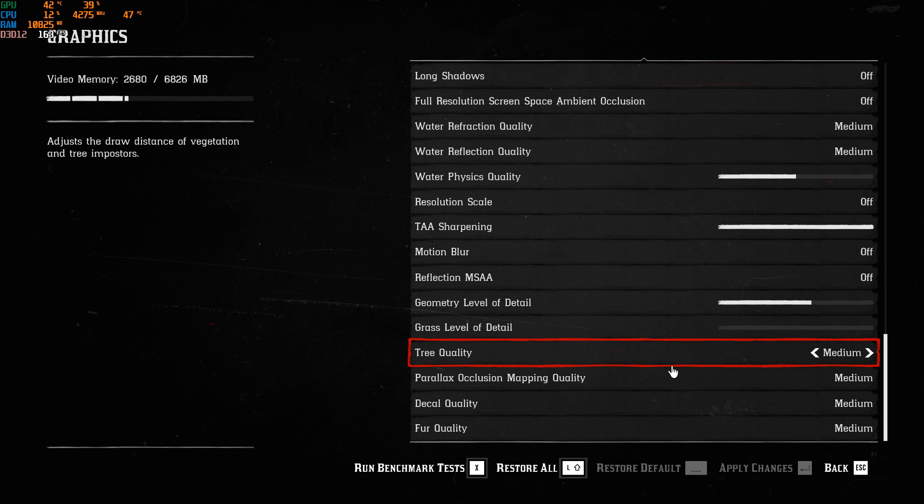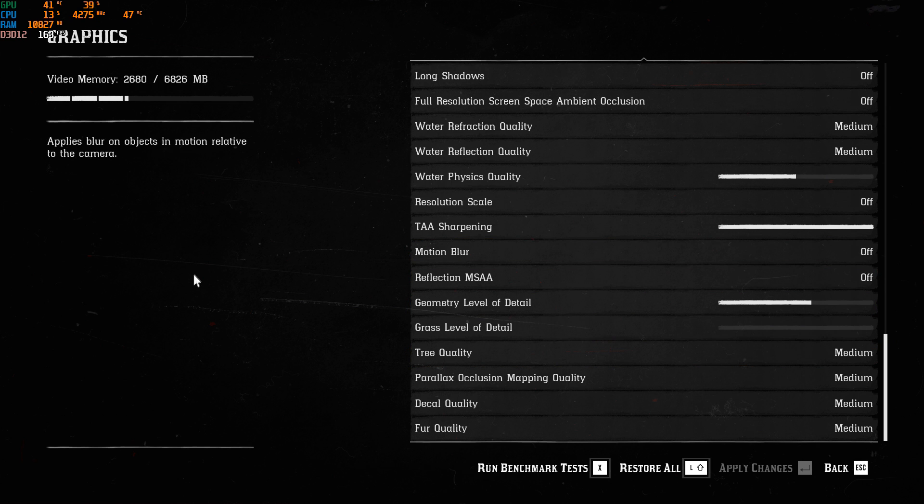It depends on your goal. If you want 60 FPS and with the anti-aliasing and shadow changes you're hitting 60, don't touch all the other options — you're pretty much done. But if you're still struggling, do the other video and it will help you a lot. Now we'll go into the config file because there are more things we can change to improve our FPS.